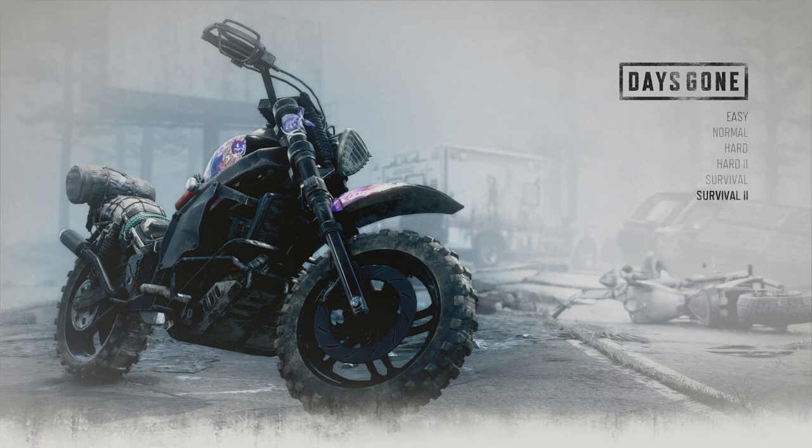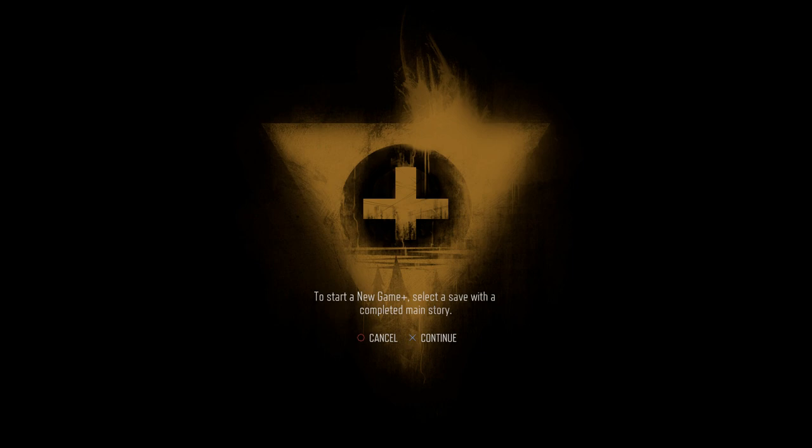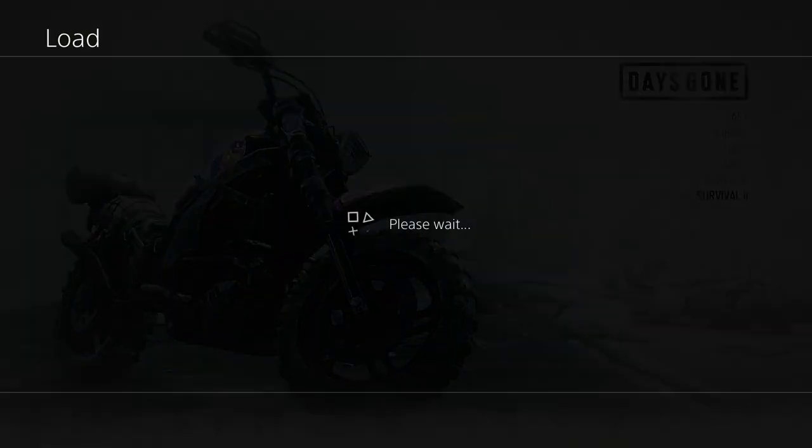First of all, to enter New Game Plus you just need to select the option on the menu, then select a save file and then the game will start.